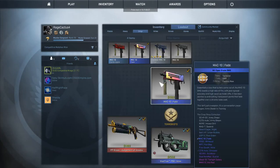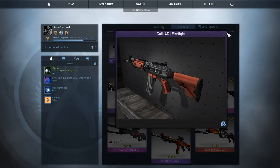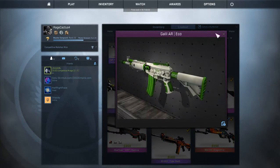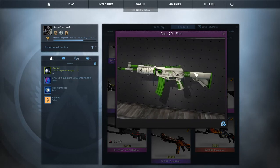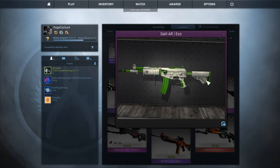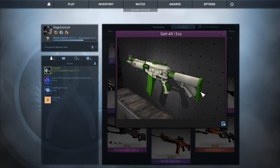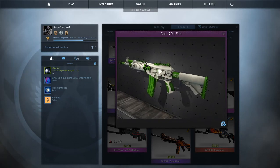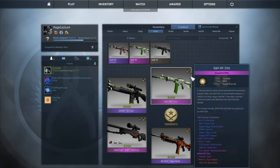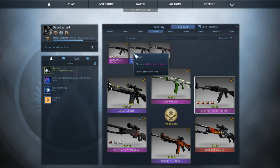For rifles, I have some cool Galils. I have the Firefight — that's sick, Factory New, I got it out of a case. Then I have an Eco which just looks awesome. Factory New looks a lot better but that's like seven bucks and I didn't have a ton of money. White and lime green just makes it perfectly — it's so awesome. I do buy Galil on eco rounds but I prefer the FAMAS.